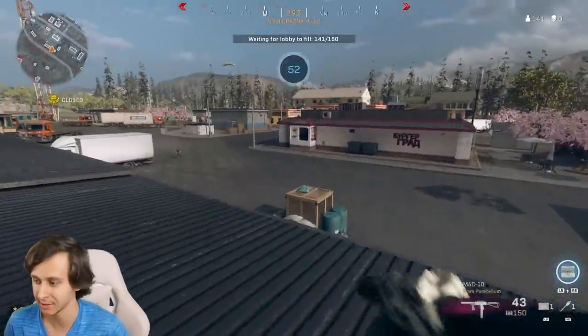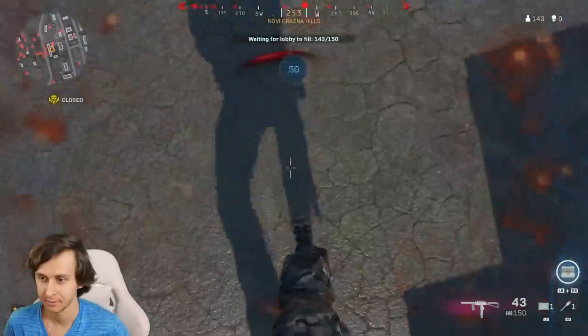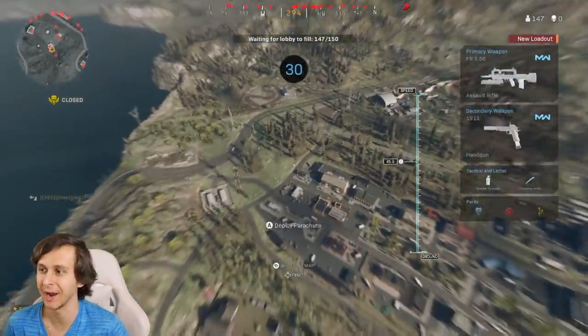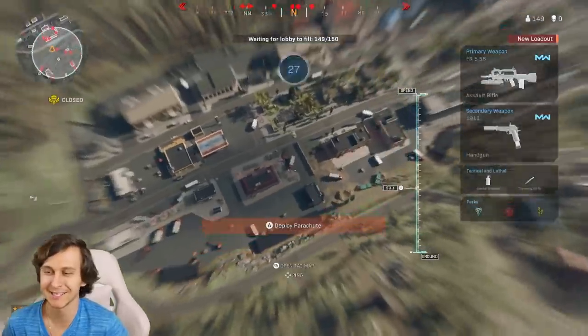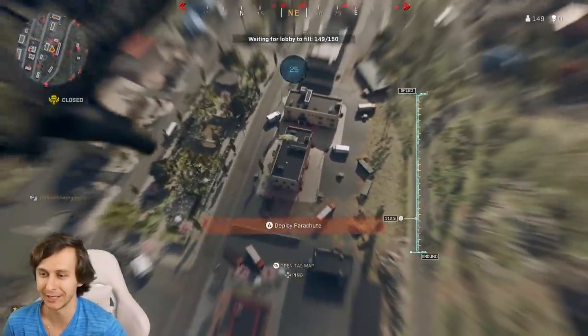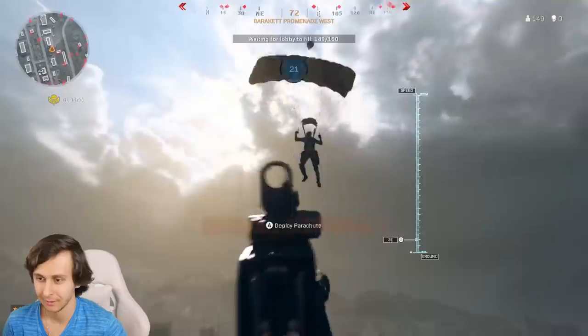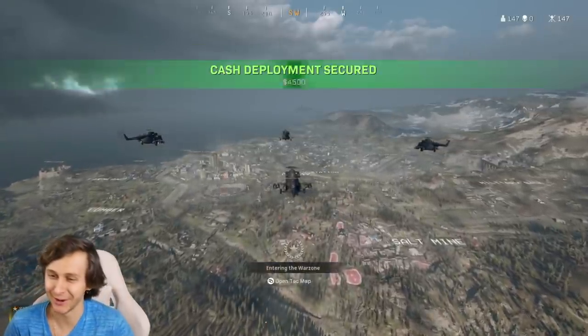Oh, this is not my class. There we go — I had to help you out there, buddy. That's not the class I chose. Hopefully we got it this time. Okay, that's my class. I want to test it out first before we actually go into the game. We got our first contestant. Game number one, let's see how this goes.